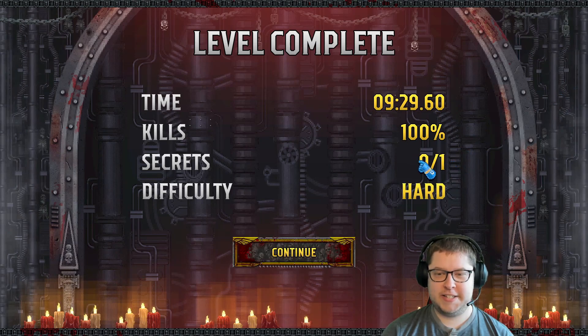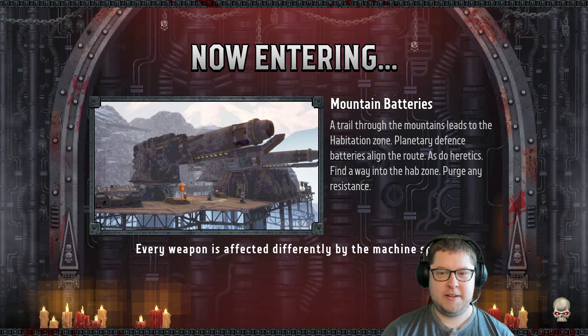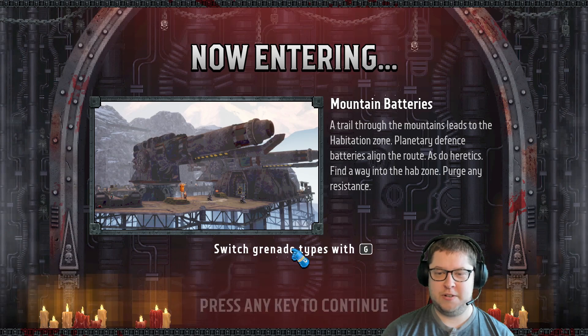Ah, there was a secret — damn it! I wonder what that was or where it was. I'm guessing it's probably like a secret wall I could have pressed. Next level: Mountain Batteries — a trail through the mountains leads to the habitation zone. Planetary defense batteries line the route, as do heretics. Find a way into the hab zone and purge any resistance.